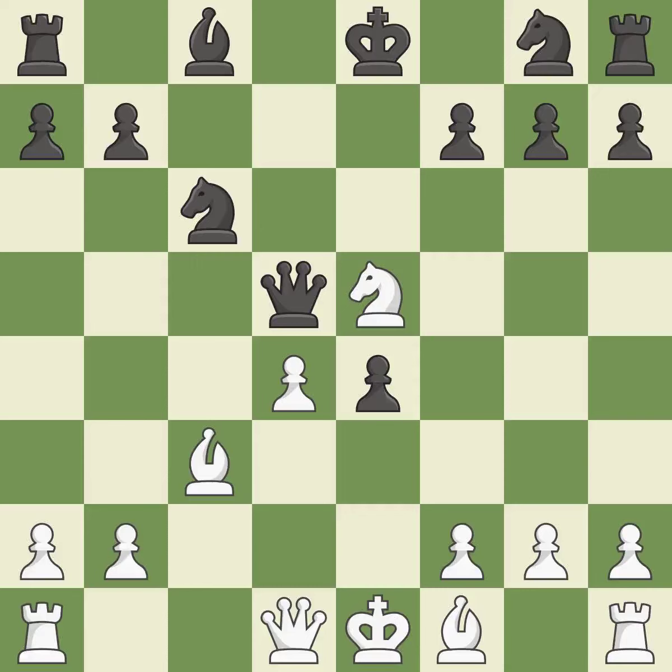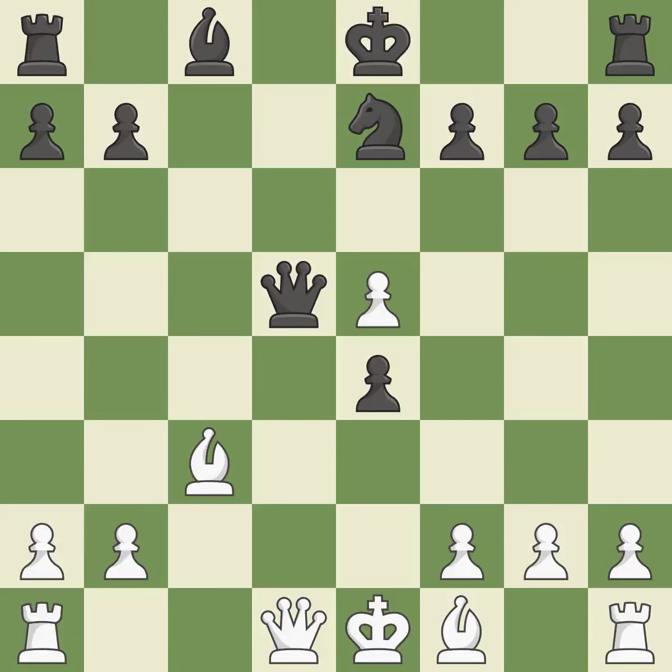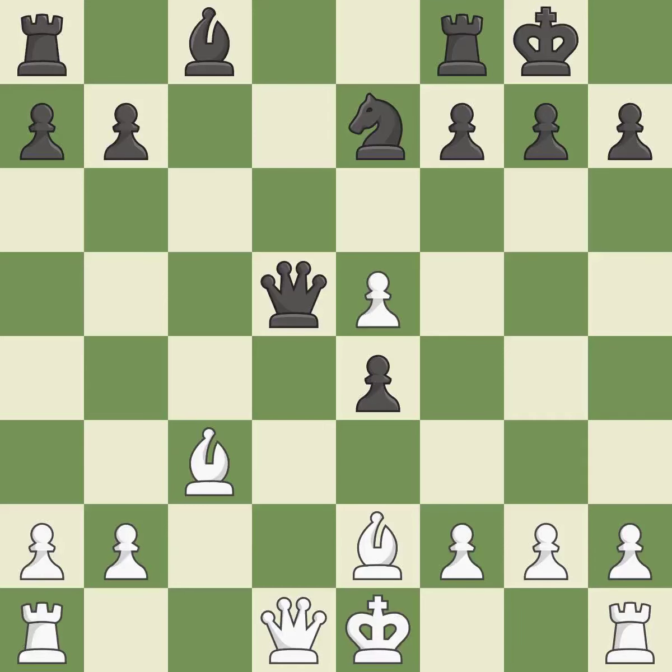This threatens to win a queen. After all captures, this is an equal trade. This is the only good move — it stops the opponent from being able to win a queen. This reveals an attack on a queen, and this defends the attacked queen. This is the only move that works; by moving a bishop from its initial square, this activates it. Castling gets the king to a safer square, out of the center of the board, while also developing a rook.